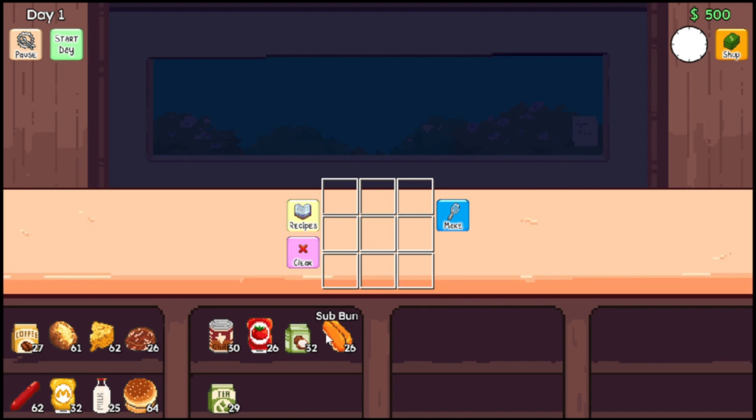Okay, so to start with, we have several different items down here. We have coffee, potato, cheese, burger patty, chili, ketchup, coconut milk, sub bun, hot dog, mustard, milk, burger bun, and tea.